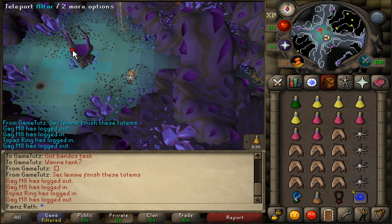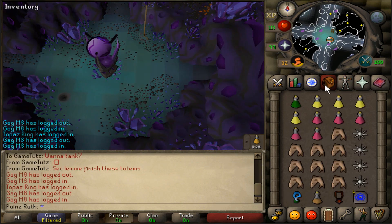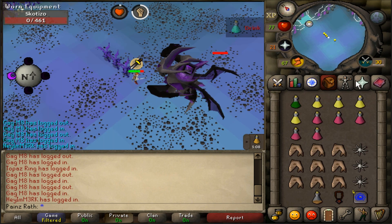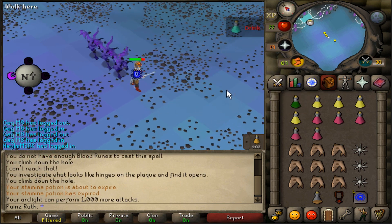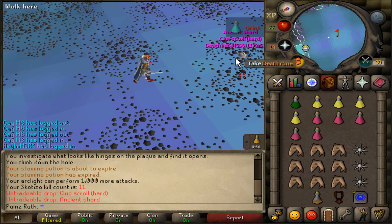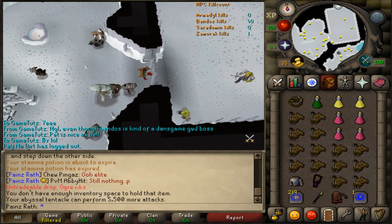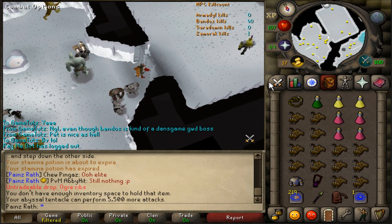Here we go — using my one totem, risking everything. I brought a defense cape just in case I get wrecked. One spec done, baby! Give me that pet! What is this — death runes and a hard clue? That was the worst loot ever. 500 deaths is not too bad though. Looks like the Bandos world is open — everybody's probably killing Skotizo because they have more totems than me.